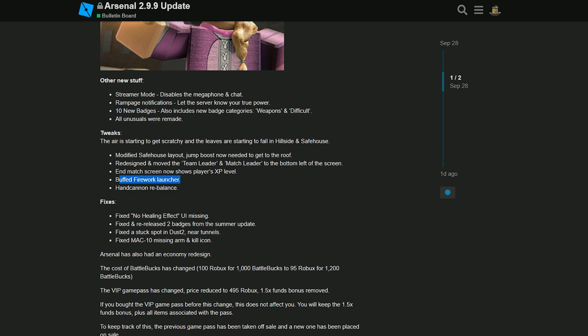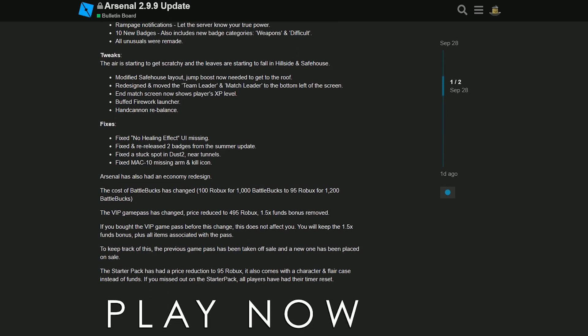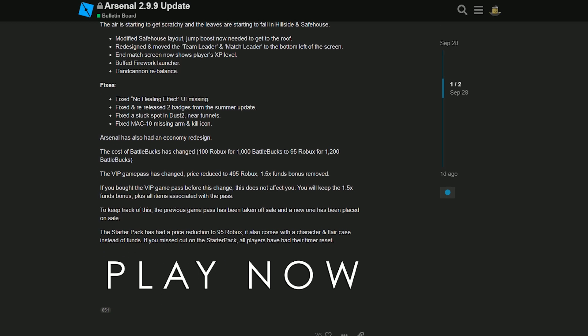They're tweaking out some maps, which doesn't really matter. They buffed the firework launcher, which is awesome because I like the firework launcher. It now shows the XP level in the end match screen. They redesigned some stuff — basic stuff like that. Then they fixed some things: the no-healing effect UI missing, badges from the summer update, a spot in Dust 2, and the MAC-10 missing arm and kill icon.